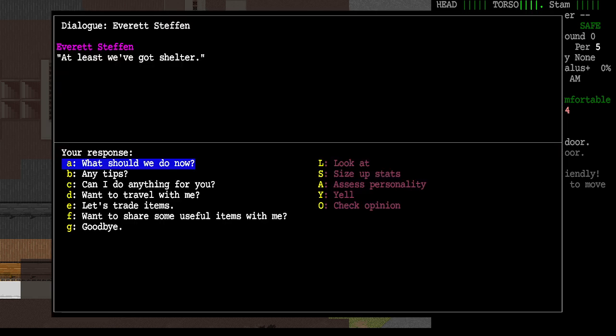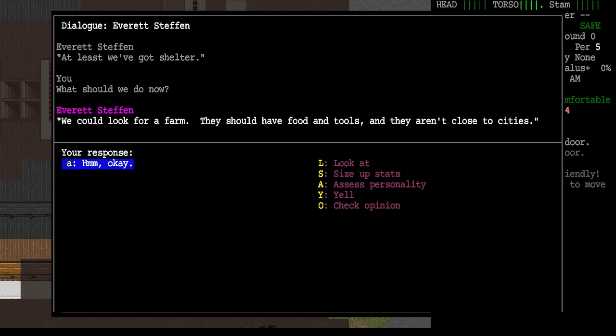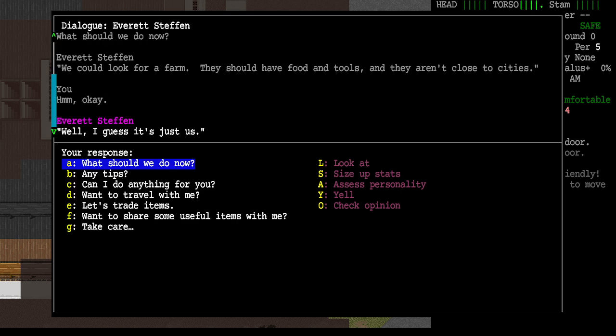Everett says, 'Well, at least we've got shelter.' It's very common for an NPC to start out in an evac shelter with you — it depends on various things from the character creation screen, and it's partly random too. We can pick up a mission to improve relations, or try to recruit them as a companion. Under 'what should we do now,' he suggests we look for a farm — they should have food and tools and aren't close to cities. Great advice for a new player.